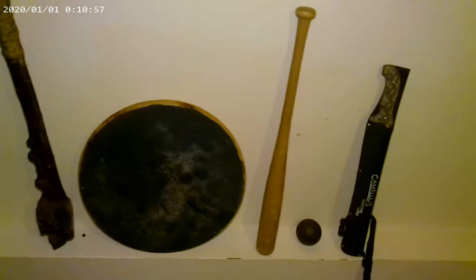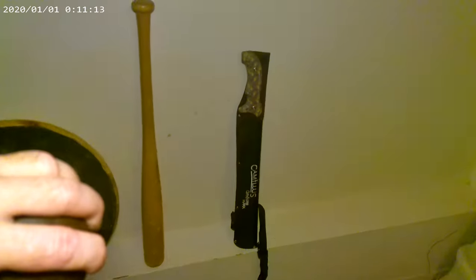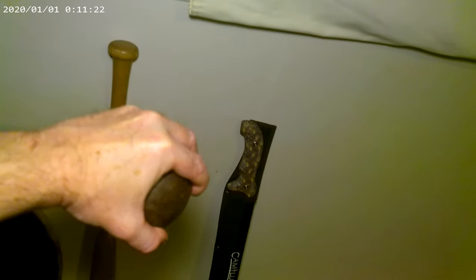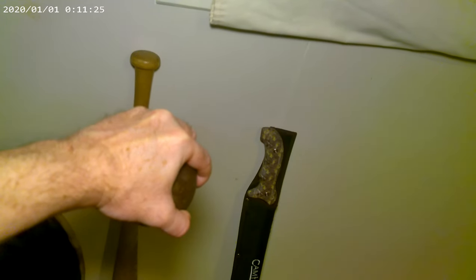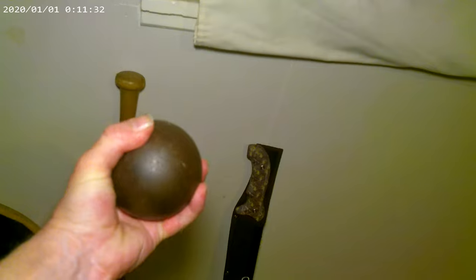They weigh different amounts and we'll be swinging them to create dynamic muscle memory. With the cannonball, you just hold it like this. If you can't get a cannonball, a barbell will work but there's a lot more hand strength in holding the ball like this rather than just gripping a dumbbell. Out of the three, that machete is actually the lightest. I'll have to weigh it for the videos — depending on your size you may want to go heavier or lighter than what I choose.